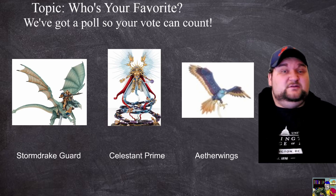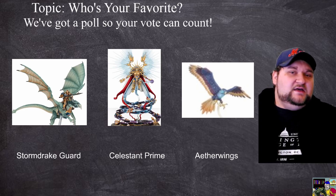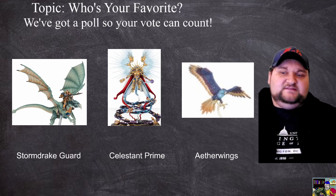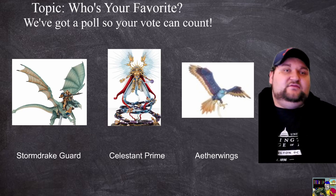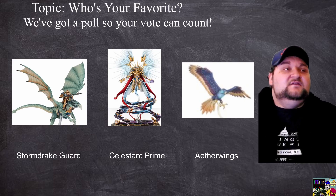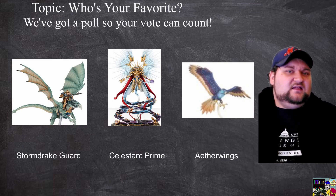Storm Drake Guard is a really solid choice. Next is everyone's favorite, the prime time, the wielder of Gal Maraz themselves: the Celestine Prime. The cool thing about the Celestine Prime isn't just that it moves 12, has 8 wounds, flies, and has a 3-up save — all very good things. In third edition we were able to get a ward save on the Celestine Prime. Gal Maraz is a negative-3 rend, 3-damage hammer, which is just awesome. It's an amazing model. At 330 points it is a very, very good ally for what you want it to do.